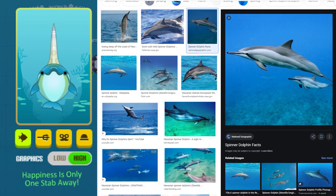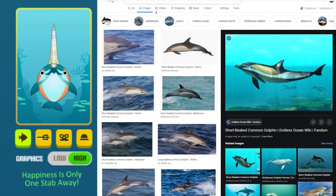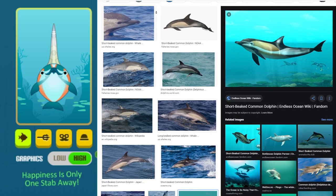Fun fact: Spinner dolphin's design is based on the Hawaiian spinner dolphin, and Miami dolphin's design is based on the short-beaked common dolphin.